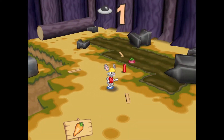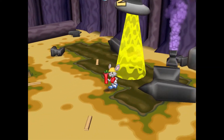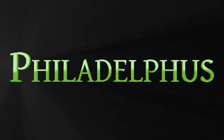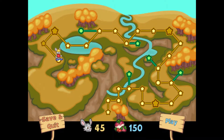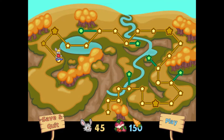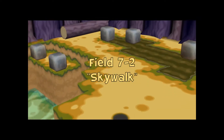Dynamite please, or stopwatch. Dynamite - well, guess what's going to happen to you, little radish. Well, hello everyone and welcome back to Dodge That Anvil. Last we left off we were on field 7-2 Skywalk, 45 lives, 150 radishes here, so let's go ahead and jump right into it and see what we got.